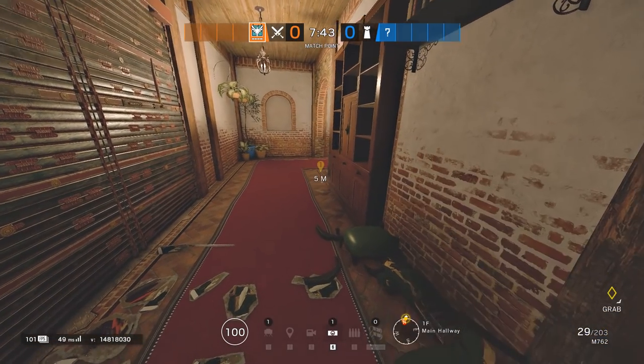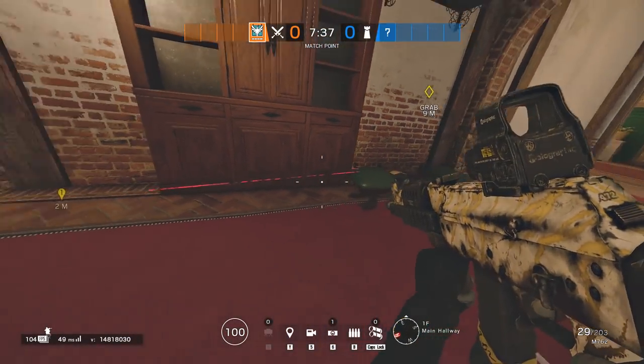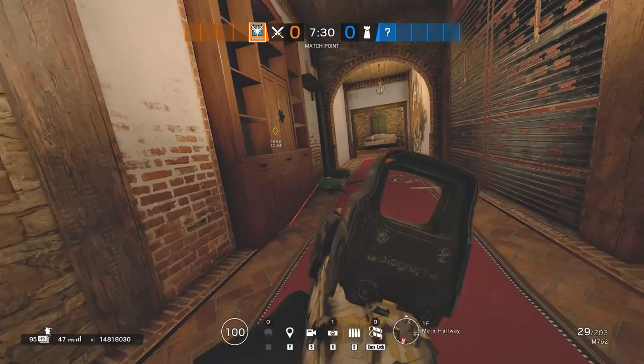Last but not least, a claymore spot to use, similarly to the welcome mat. Putting a claymore where lasers can be visible from the attacker's perspective versus putting it a little further back so they cannot see them — we apply similar logic to the welcome mat.